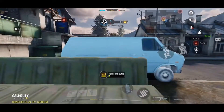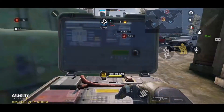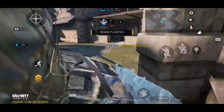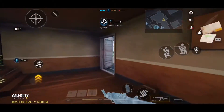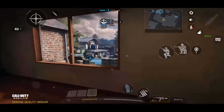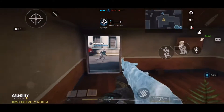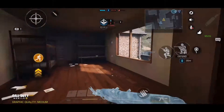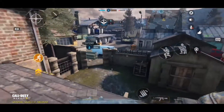In Search and Destroy there is a defensive side and an offensive side. You can utilize the tripmine a lot more on the defensive side, especially when it comes to bomb site A and bomb site B. Before you rush into an enemy building, you can set booby traps on the bomb site or at the entry point so that they cannot push through easily. But you have to do a good job concealing your tripmine.